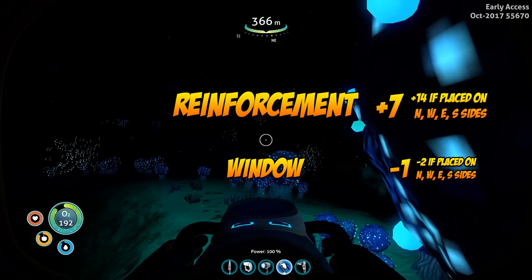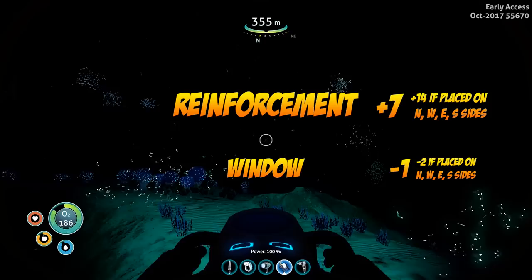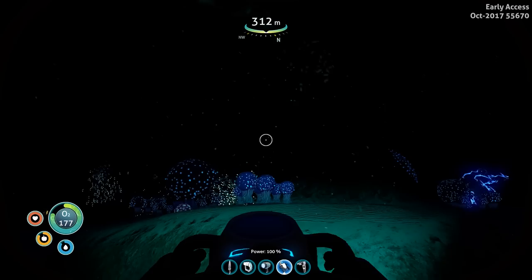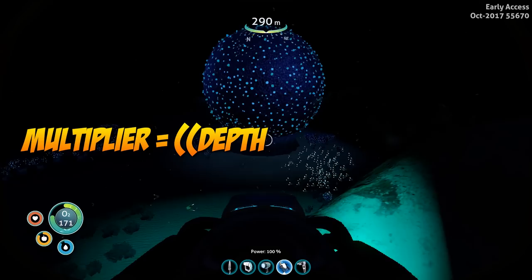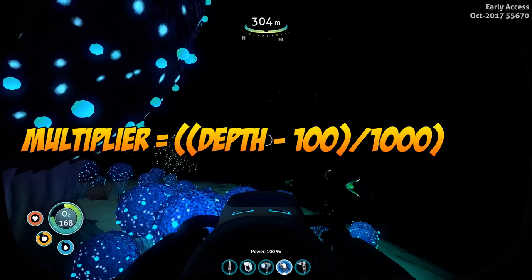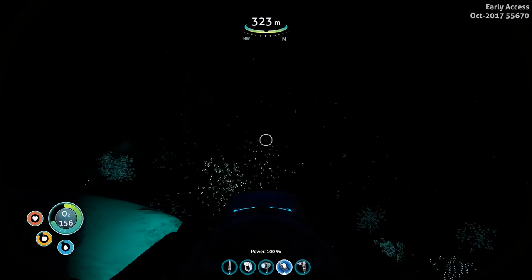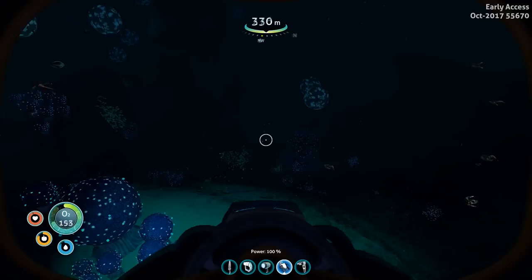One more thing to note is that reinforcements and windows will change value depending on whether you put them on a corner section or the north, south, east, and west cardinal sections. Beyond this we also have a depth multiplier, calculated based on your current depth. The formula is: your depth minus 100, then divided by 1000, and added to 1.0. Basically, any depth of 100 meters or less gives you a 1.0 multiplier.